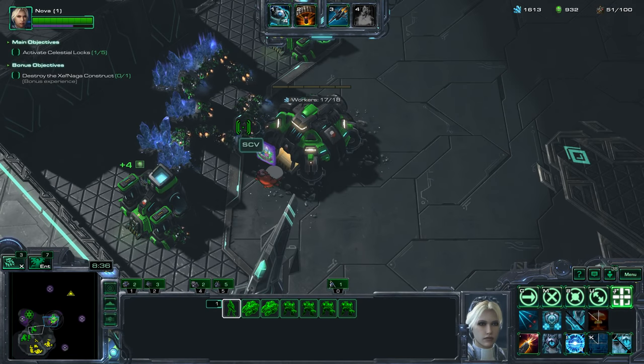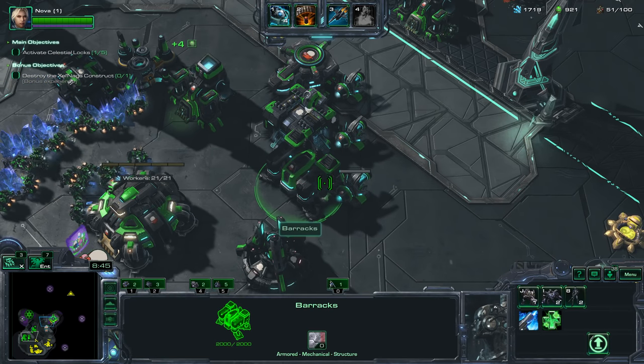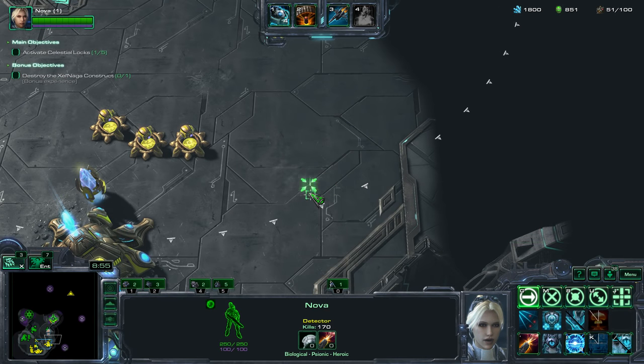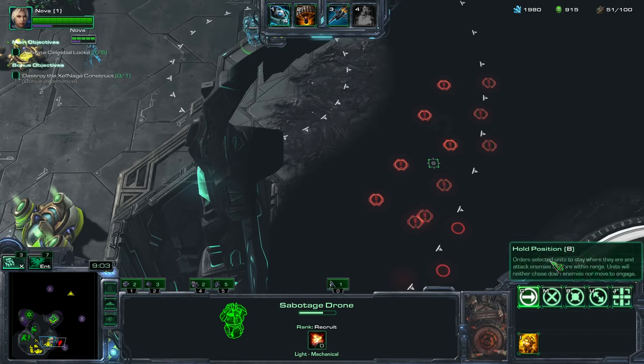Since the enemy's Zerg air, I'll get Ghosts and get Triple Tap. I'll also get some Ravens — those Ravens are good.